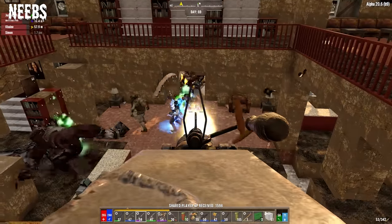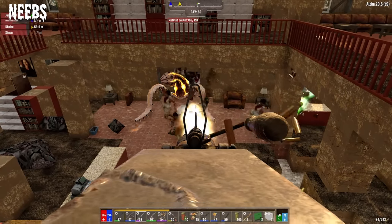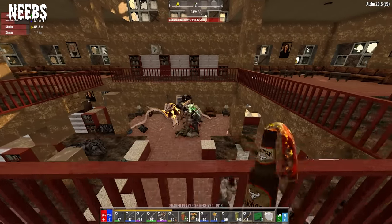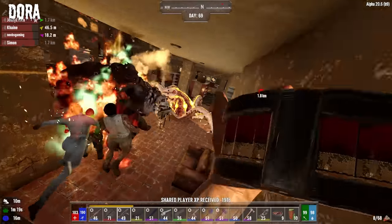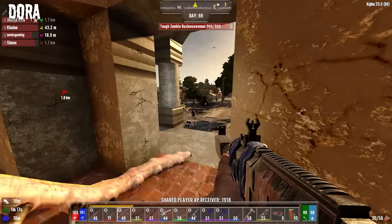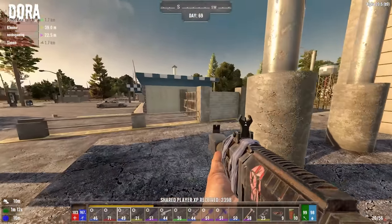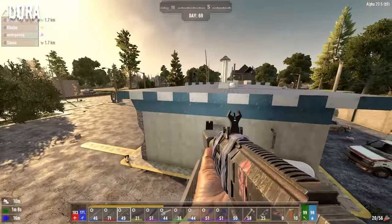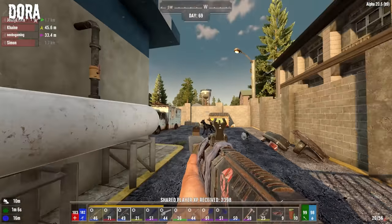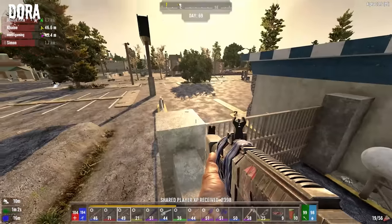Oh my god — there's a lot, a whole lot. I'm not in a good spot — this isn't good. They're shooting at me! Get out, I gotta get the hell out of here. Good lord, there's a bunch. Are we running? Kind of, I had to get away a little bit. How did this happen so fast? I thought it was just a bookstore run. It's a big bookstore.